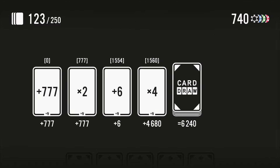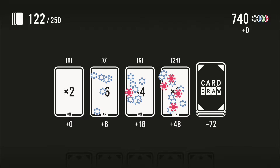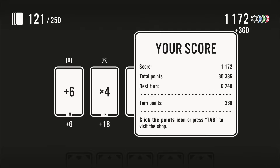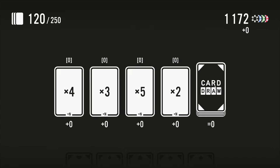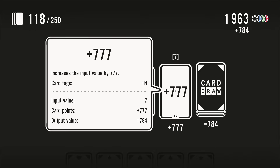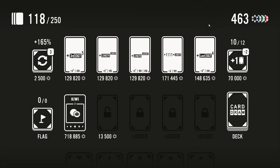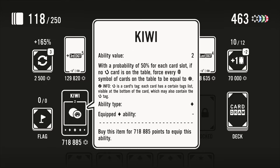I want to add two more cards but probably not that one even though it's very cheap. How much do we need to refresh? 1500. Zero — everybody multiplies. There it is, okay. 1500 to refresh, let's do it. Kiwi: with a probability of 50% for each card slot, if no horseshoe card is on the table, force every coin symbol on the table to be equal to the eye symbol — like the eye of Sauron. What are these symbols?